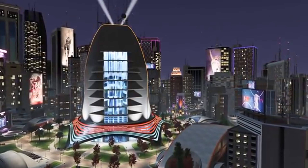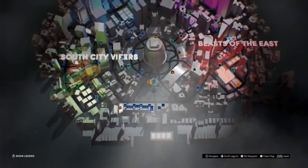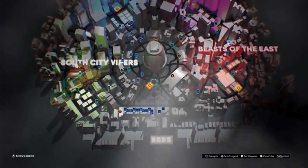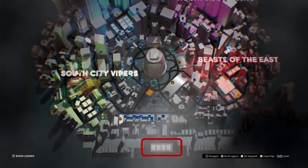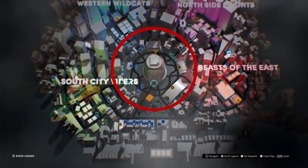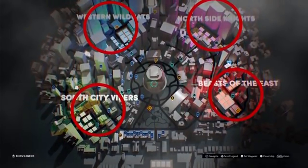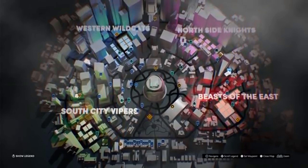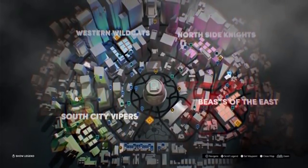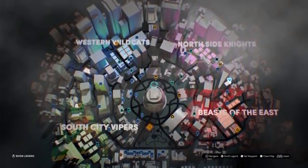Let's pull up the new map and give you a little overview. You see at the bottom here — that's where we came from, where we entered. As you can see on the map, we have our main center city area as well as our four boroughs for our affiliations. On the right we have Beasts of the East, Northside Knights up in the north, Western Wildcats in the west, and the South City Vipers — surprise, they're in the south.